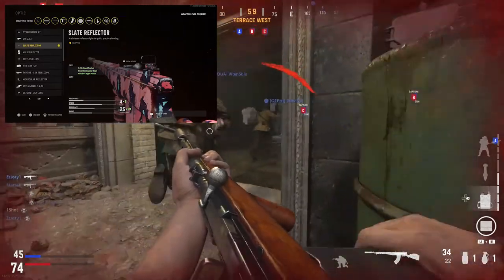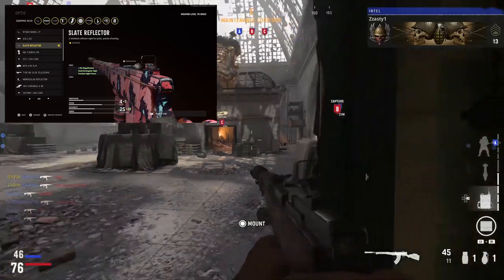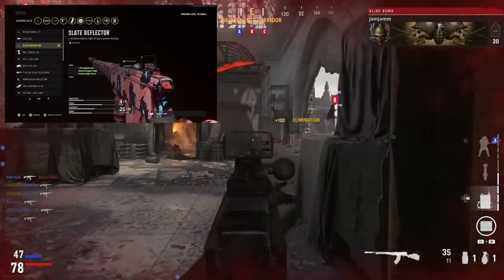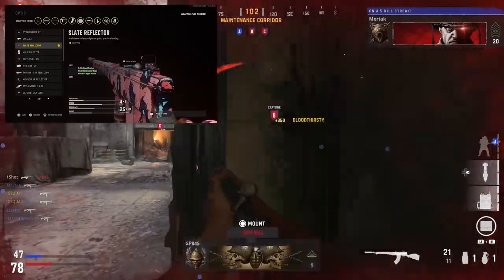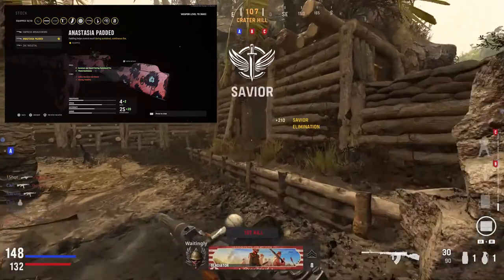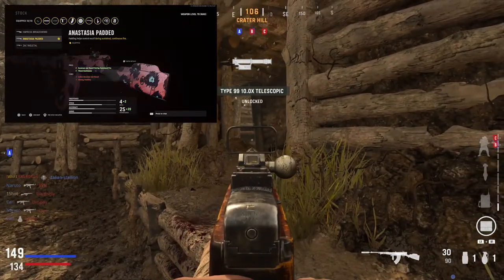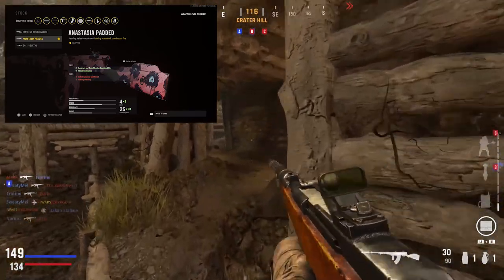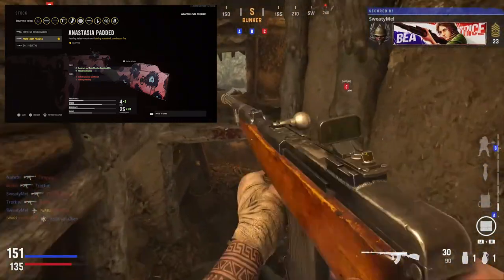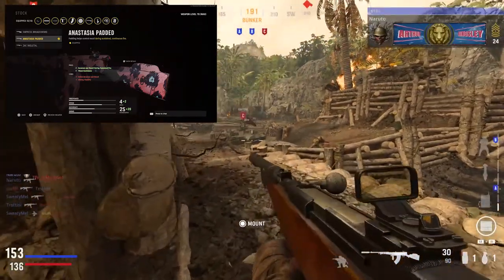For the optic I like to run the Slate Reflector on most of my assault rifles. With a high fire rate gun I like something smaller with less magnification so I can lock onto targets quickly. For the stock I like the Anastasia Padded, which gives plus one accuracy and recoil during sustained fire — so the longer I fire, the more accuracy and recoil control I get — plus plus one flinch resistance.